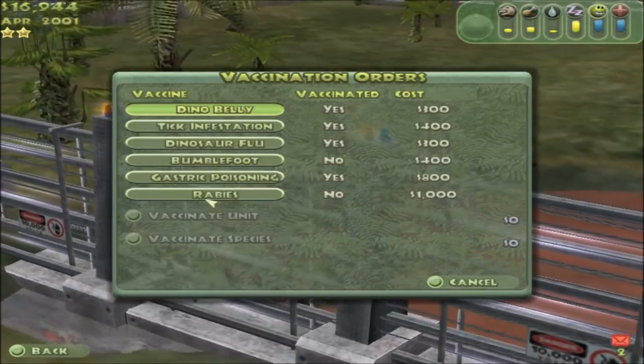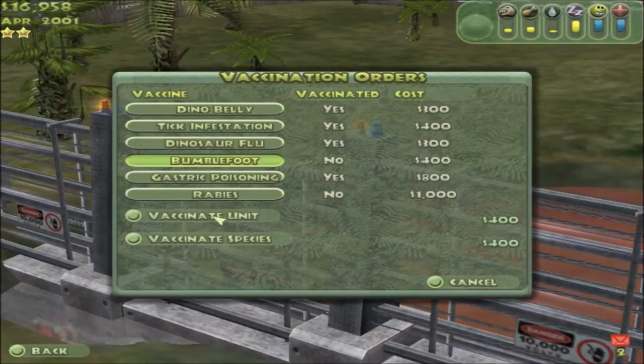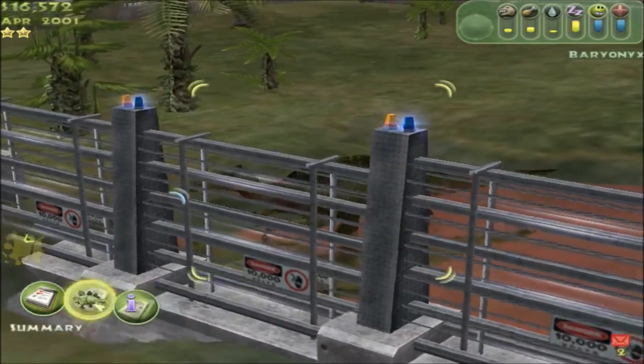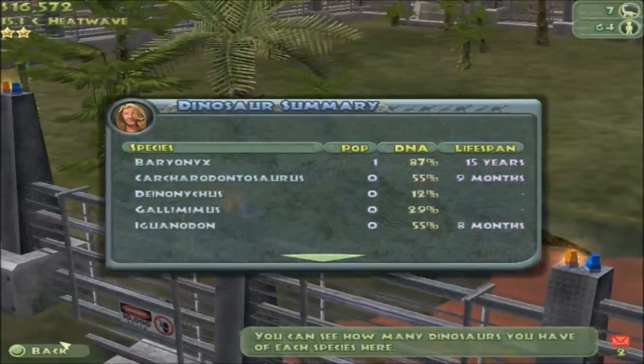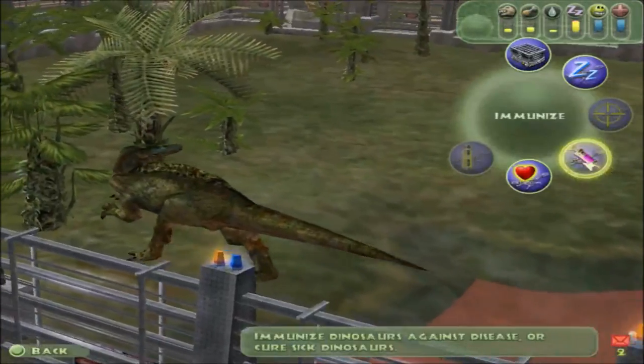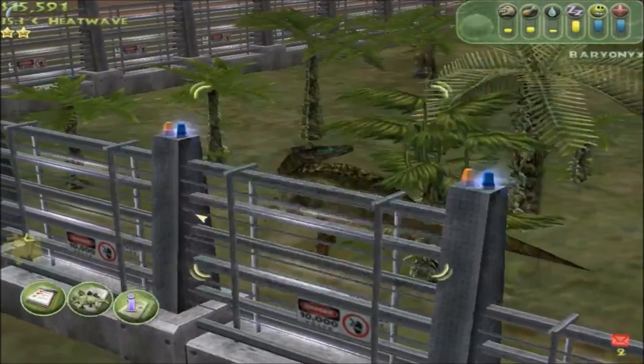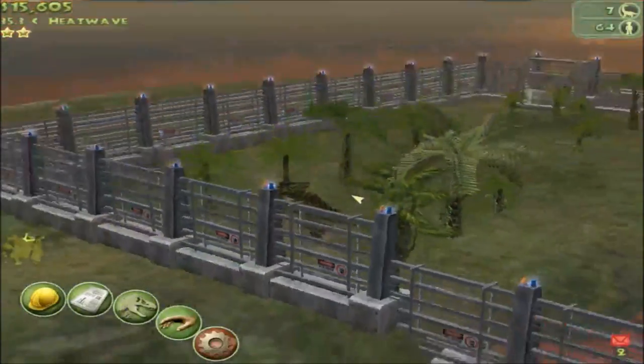So the only things needed are rabies and bumblefoot - let's go. It's gonna be a little expensive but whatever.